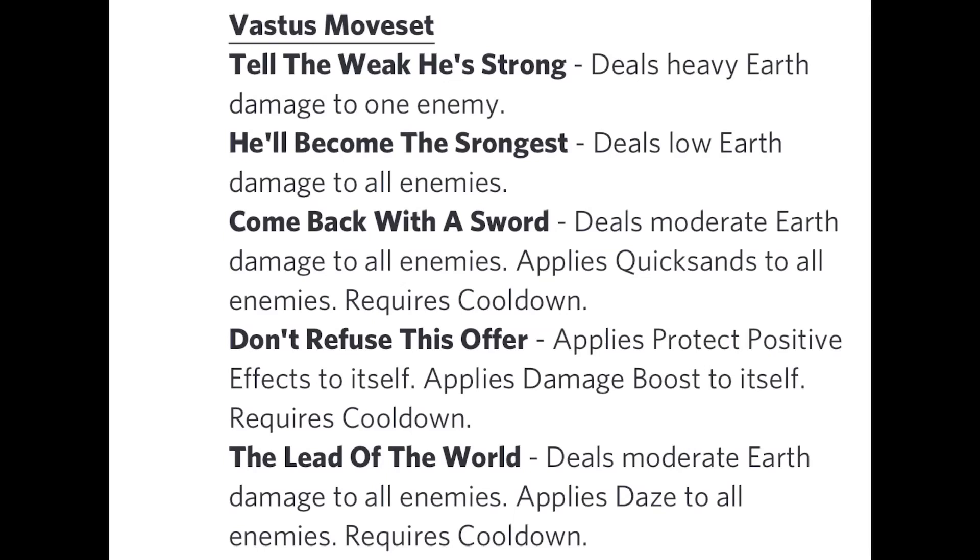First, we have Kill the Weak: deals heavy earth damage to one enemy. This is just the default skill, nothing too great. Moving on, He'll Become the Strongest: deals low earth damage to all enemies. Again, just a default skill — that is what the monster has once you get him hatched.